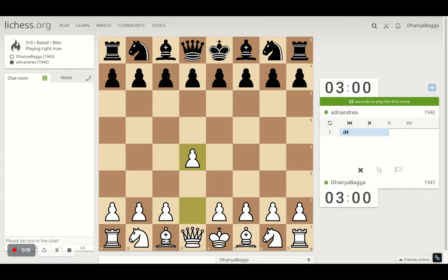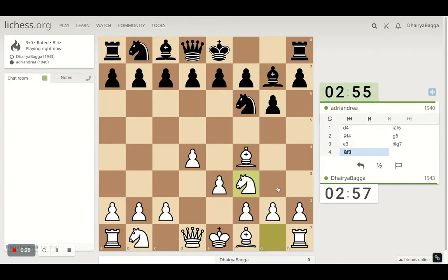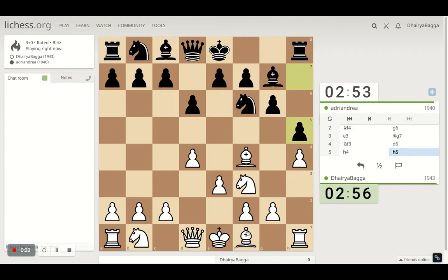Here trying to play d4, bishop on f4. Can play pawn e3, just trying to develop quick and then utilize the time in the middle when it's required.